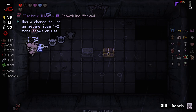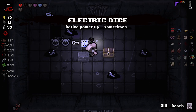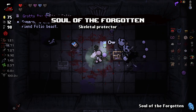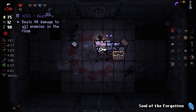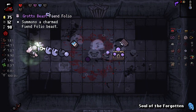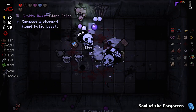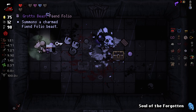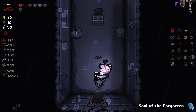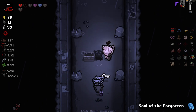Electric dice - wait, electric dice is kind of jank with this, but I'm going to use it anyways. Solar Forgotten is pretty good here. Die already dude - what the hell, this guy's strong. Solar Forgotten is good for potential sacrifice rooms.